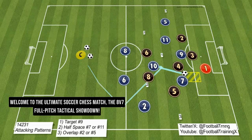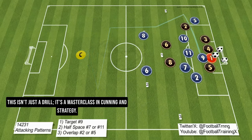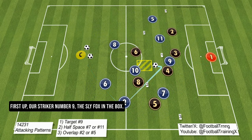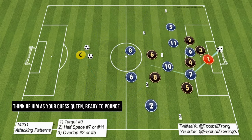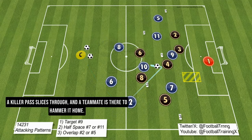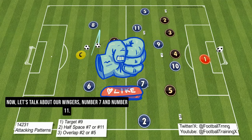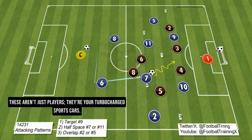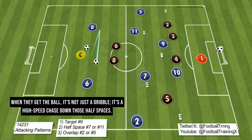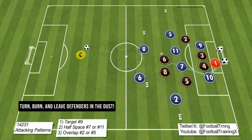Welcome to the ultimate soccer chess match — the 8v7 full-pitch tactical showdown. This isn't just a drill; it's a masterclass in cunning and strategy. First up, our striker number 9, the sly fox in the box. Think of him as your chess queen, ready to pounce. The plan: lurk near the enemy lines, then — bam — a killer pass slices through and a teammate is there to hammer it home. Now, our wings, number 7 and number 11 — these aren't just players, they're turbocharged sports cars. When they get the ball, it's a high-speed chase down those half spaces — turn, burn, and leave defenders in the dust.